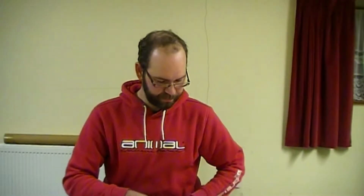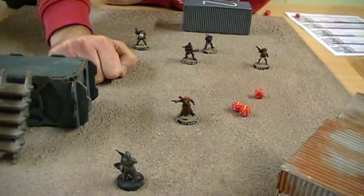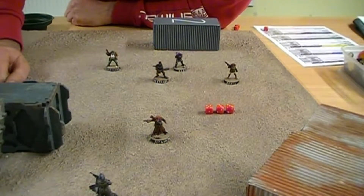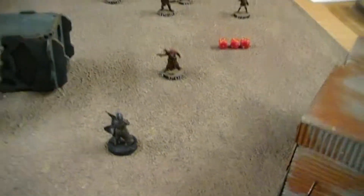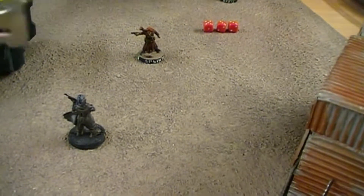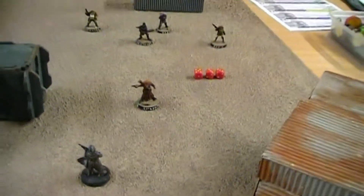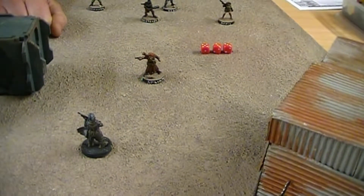So we're going to demo a little bit of ranged combat. The green base model has an assault rifle with up to range 20, and he has three successful action dice. He's going to shoot this target at short range — half of range 20 is 10, so the target is well within short range and out in the open with no cover, so he's looking for 3s to hit.